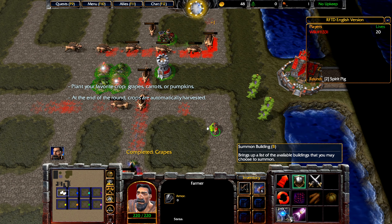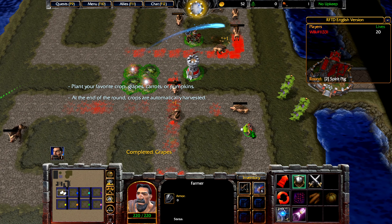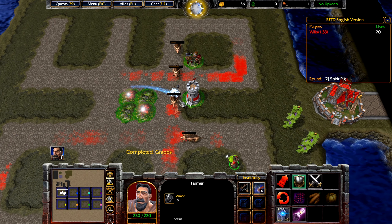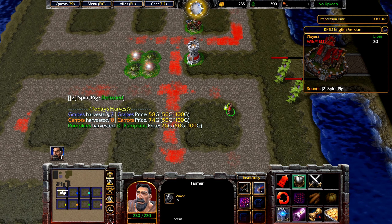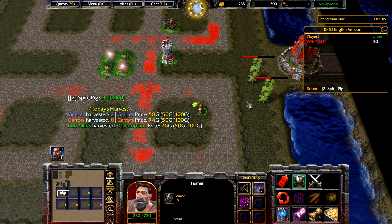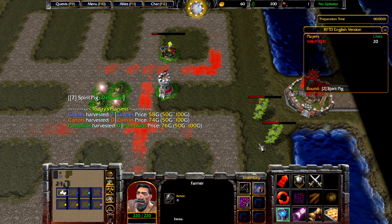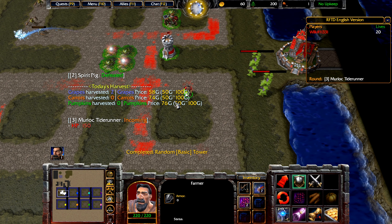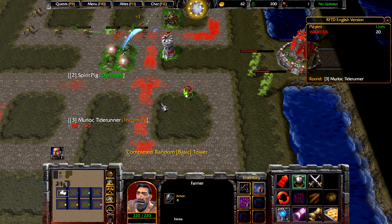Now you can see something called Grape Mastery. By increasing mastery, you will increase the price. The price is kind of important — I'll show you after this wave is done what that actually means. After each round, your crops get harvested automatically, so you don't really have to do anything — you just have to plant them. Afterwards, you will see a price, and there's always a price range: a minimum price and a maximum price. This one is random, as the name suggests.